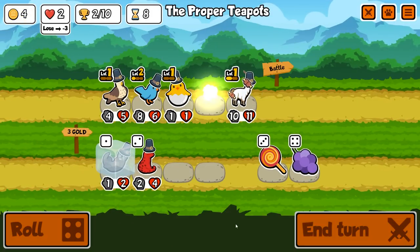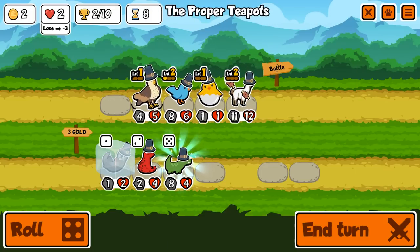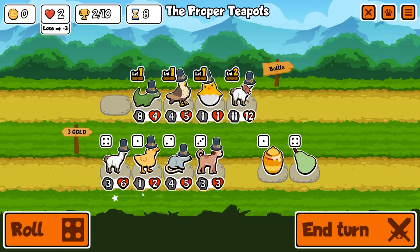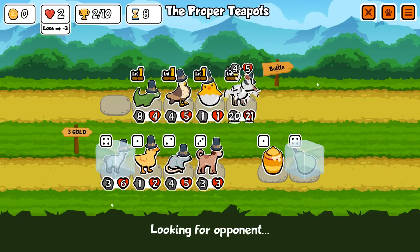We're gonna buy the crow and then sell the crow, purely so we can get this guy to level two. I do kind of like the crocodile — I'm going to do it. We're gonna try and snipe some people with it. There's a level two llama, there's a pair. I probably should take a bee as well because they always come in clutch.